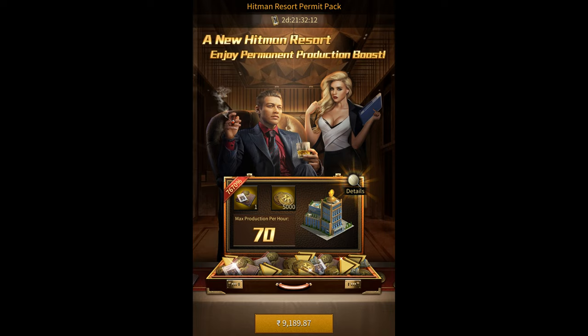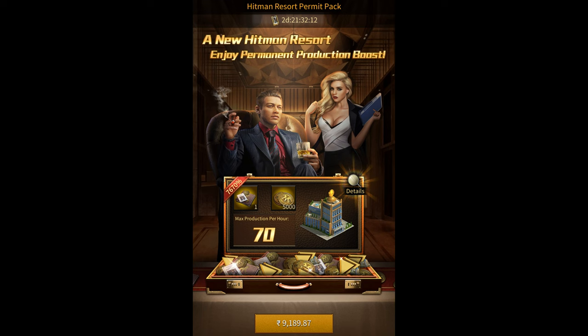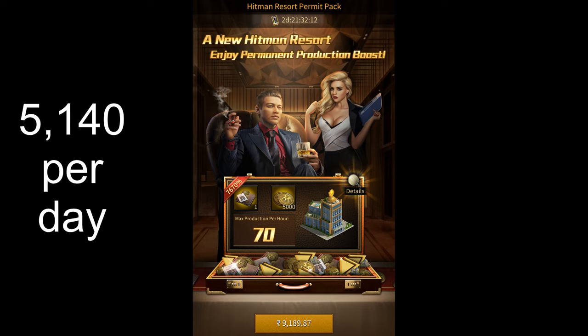Unfortunately, to get this building, you have to buy a $100 pack that gives you a Hitman Resort permit. If you normally buy packs to get Hitman Coins, even the $5 ones, then this $100 pack is definitely worth it because in the long term, it'll give you more Hitman Coins than any other pack — it keeps producing coins every single day with no upper limit. In total, from these three sources, you'll be able to get 5,140 Hitman Coins every single day.